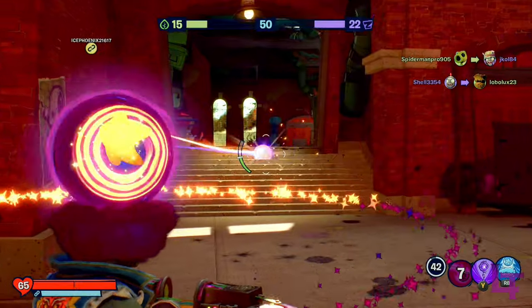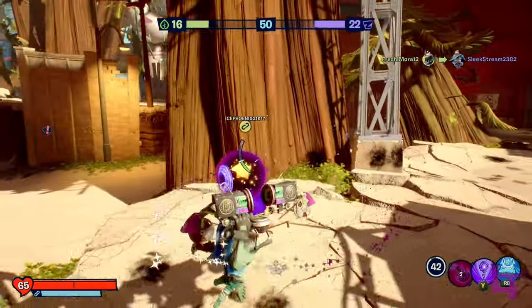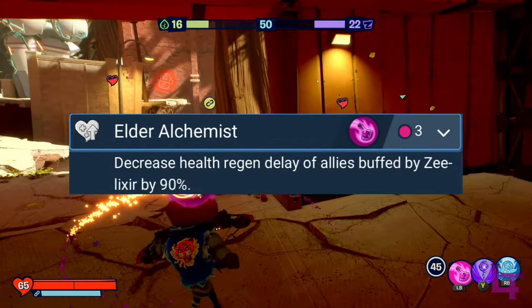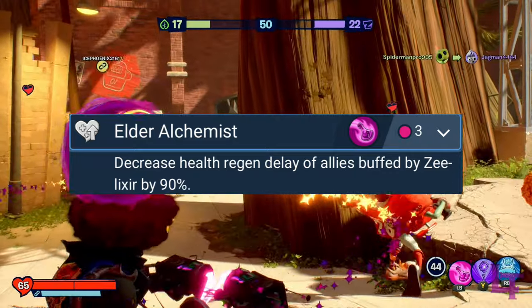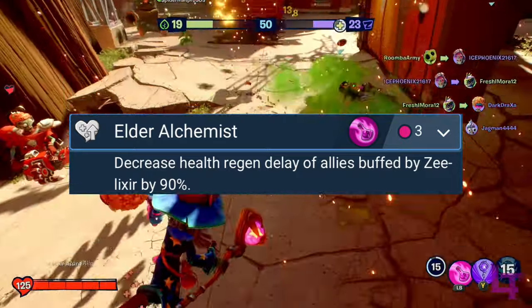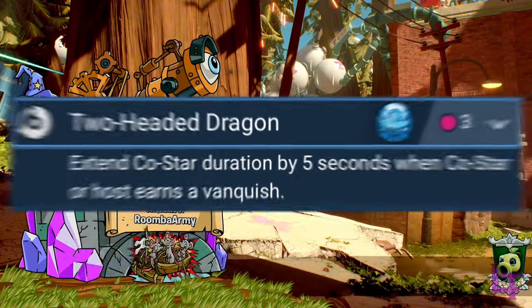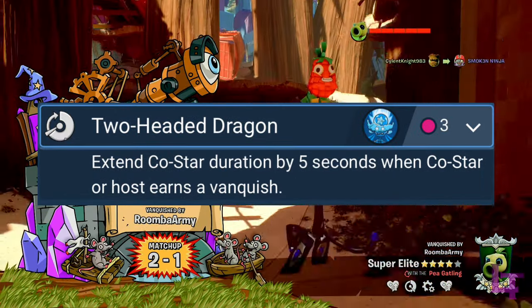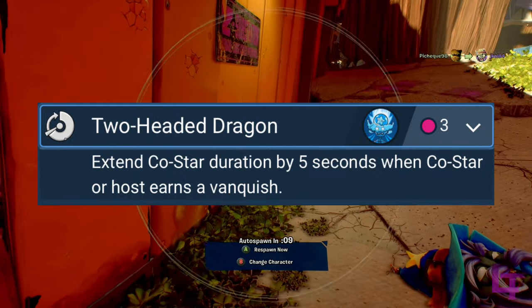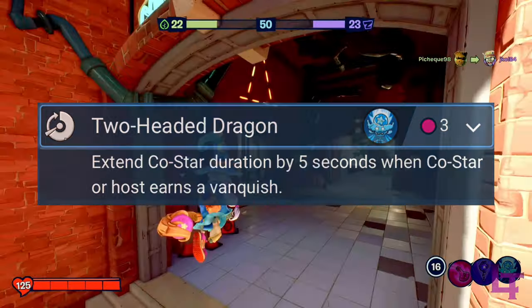In terms of upgrades, wizard has many powerful upgrades at his disposal, but there are two in particular that are strongly suggested. Elder Alchemist causes the health regeneration delay to be made almost non-existent, allowing you to start regenerating health almost instantly upon throwing the potion, giving it even more utility. The other is Two-Headed Dragon — this is the upgrade hinted at earlier, where each kill that either you or your partner gets extends the duration of CoStar, which can allow it to potentially last the entire game if given the chance.